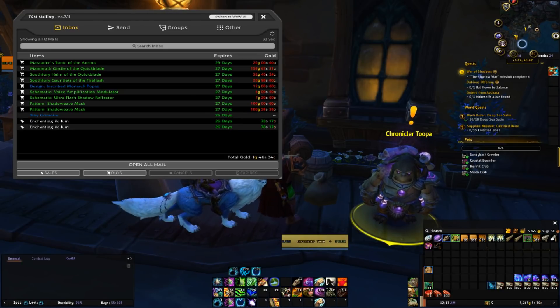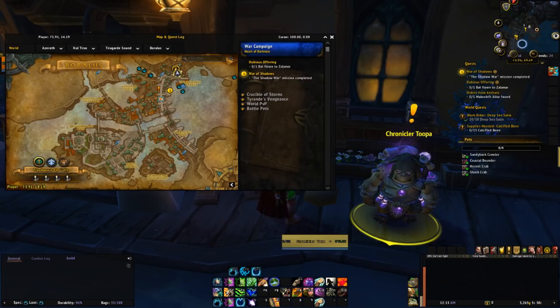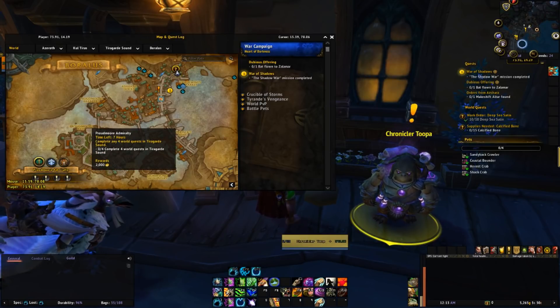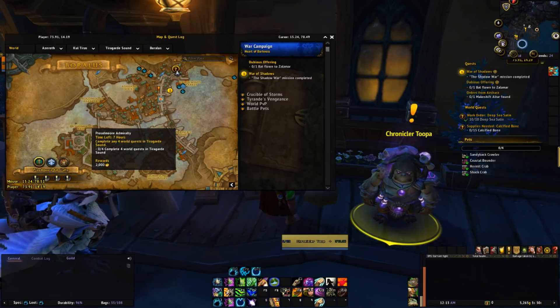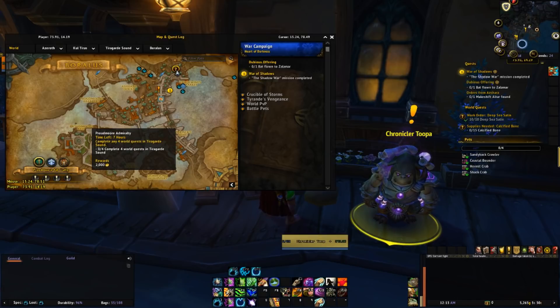I did manage to sell 2 enchanting vellums, 73 silver each. Not much profit, but they cost around 15 silver so we did quintuple our gold from that — only 1 gold and 46 silver in sales though, so nothing too crazy. I did also do one of the emissary quests. I think it was the Tortollan one for 2k gold, and I have a Proudmoore one to do in the next 7 hours for another 2k gold, so I'll be doing that for a little bit of extra gold. That should put us around 7.2k.